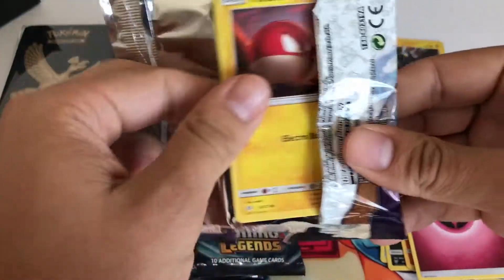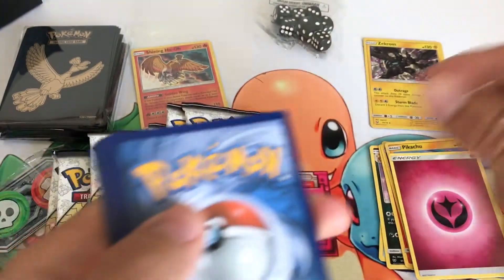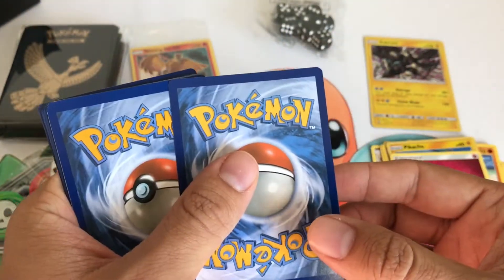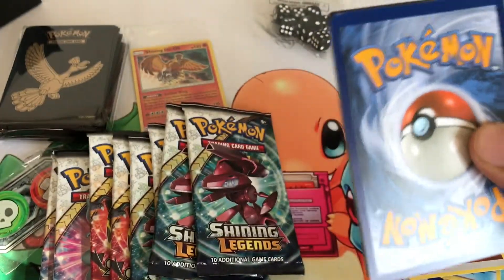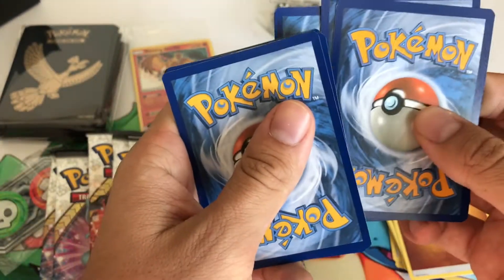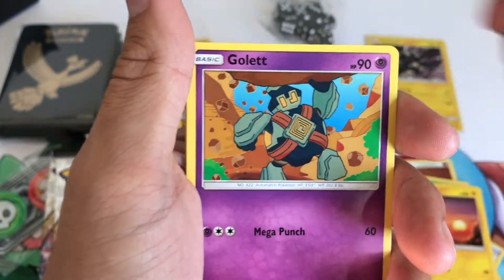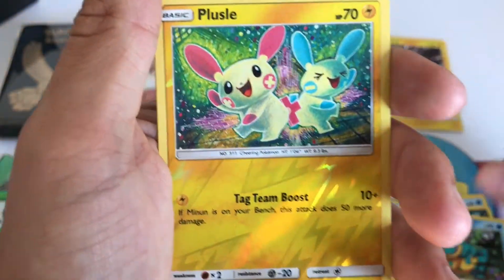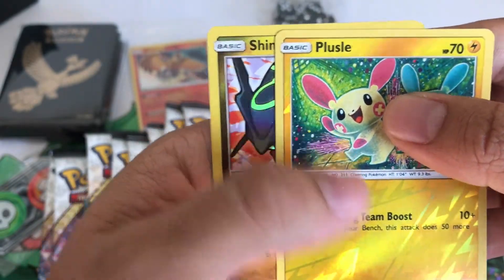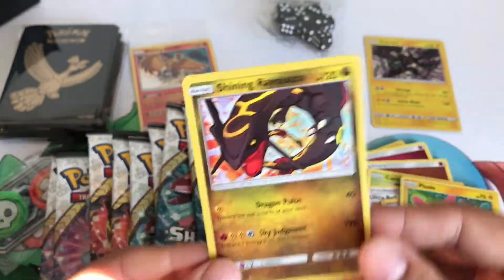Second pack. Alright, you guys can have this one. Three to the front. Energy - we're going for fire, fighting. We have Arbok, Carnivine, Ultra Ball, Voltorb, Golut, Weasel, Scraggy, Croconaw. A Puzzle Reverse. And our rare is... No way! Shining Rayquaza! Heck yeah. That's what I'm talking about. That's the pull we want, boy!